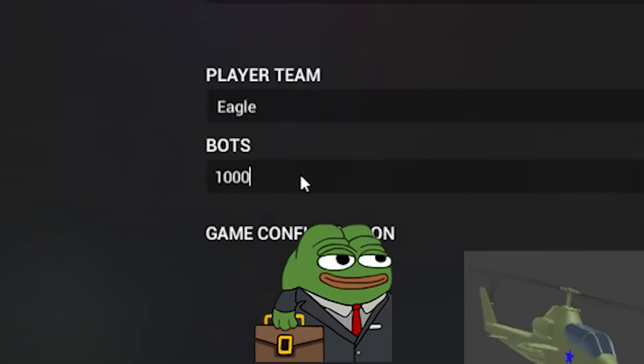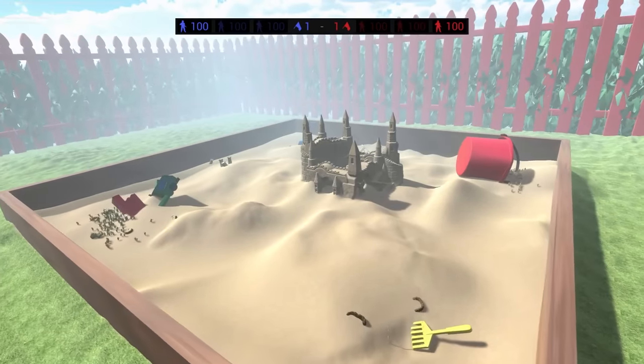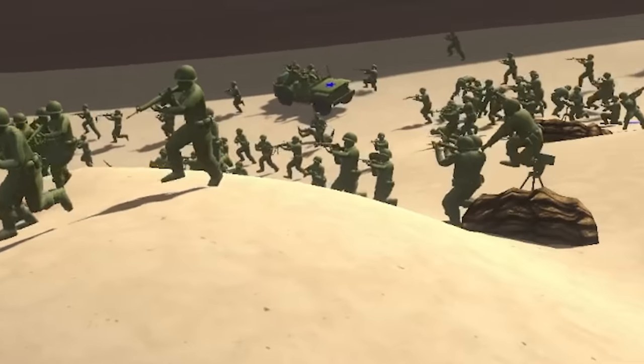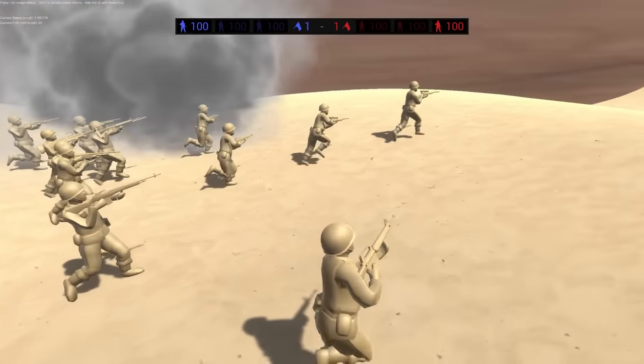1,000 bots. I can already hear my computer's fans whirring up. Today in Ravenfield, we have the Battle of the Sandbox, where the green plastic army men are facing off against the armies of Tan, and I feel like they have a distinct advantage given the fact that they camouflage in with the map.